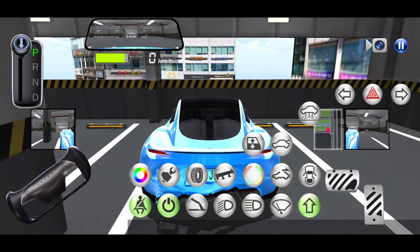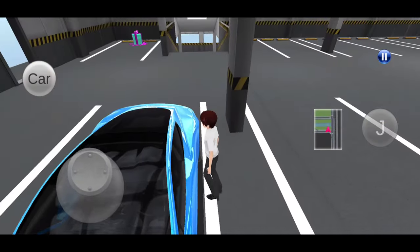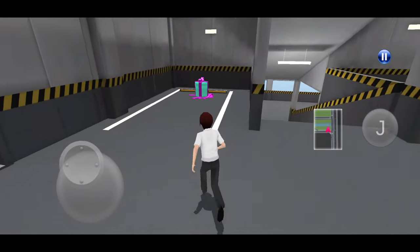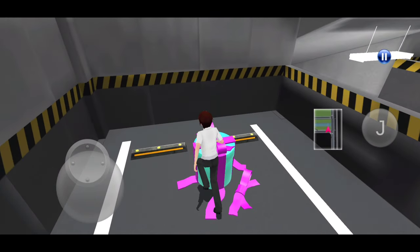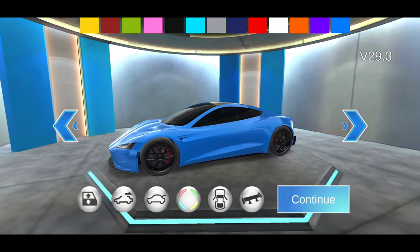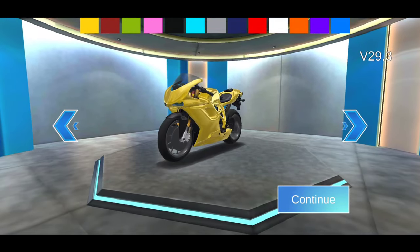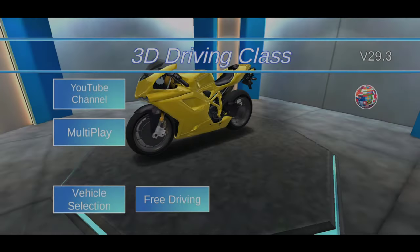Get out of it and use this present over here. All you've got to do is just walk into it. Now that you're in the menus, press vehicle selection, and then you can see that the bike is now unlocked.